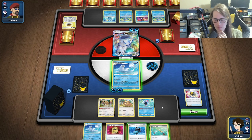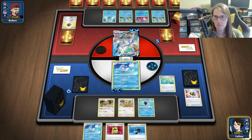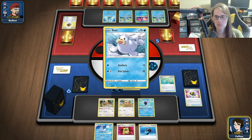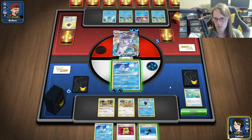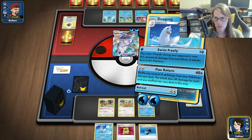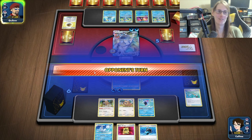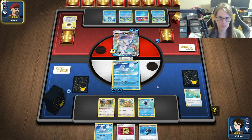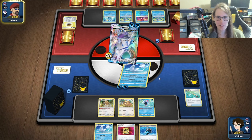We might need to rely on Swim Freely. I want to shuffle that seal back into the deck along with the energies. We're going to save the bucket for the moment and just Swim Freely, hoping we don't die. Wait — it's saying I lost internet, but my opponent's doing stuff, so I don't know what's going on.